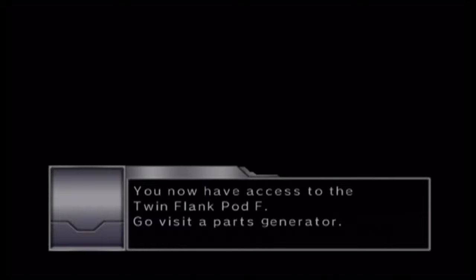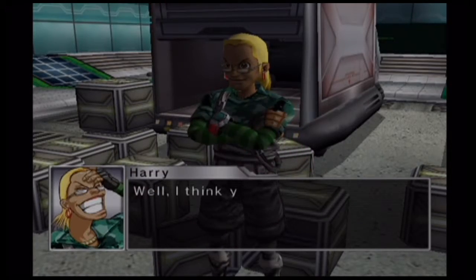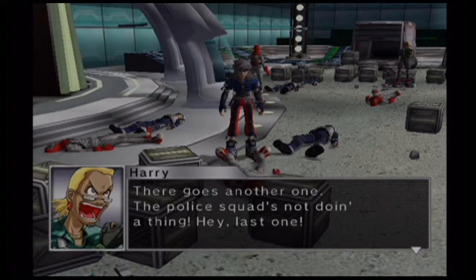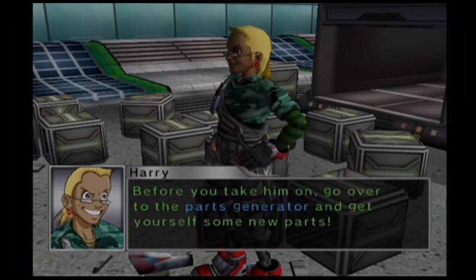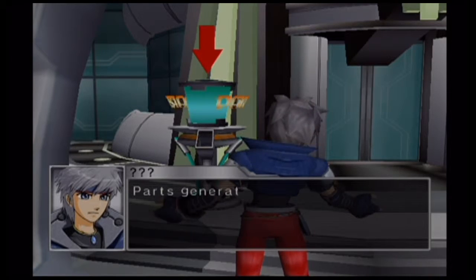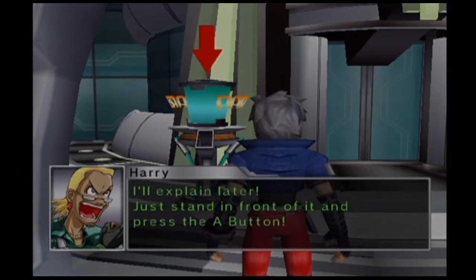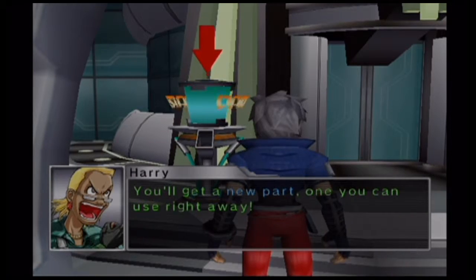This will come into play in just a couple seconds, but keep that in mind. You now have access to the Twin Flank Bomb app. Before you take him on, go over to the part generator and get yourself some new parts. Just stand in front of it and press the A button. You'll get a new part, one you can use right away.